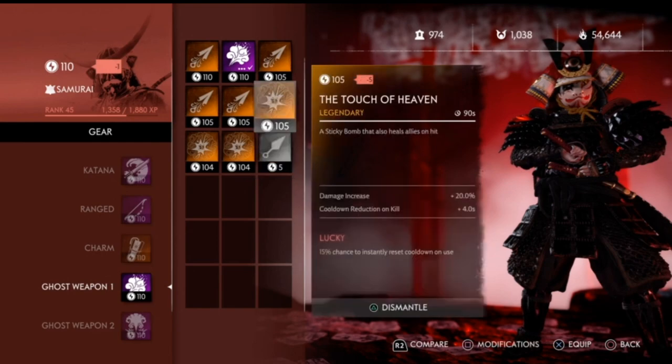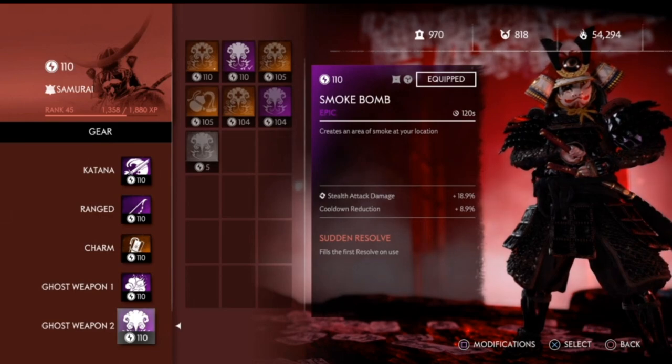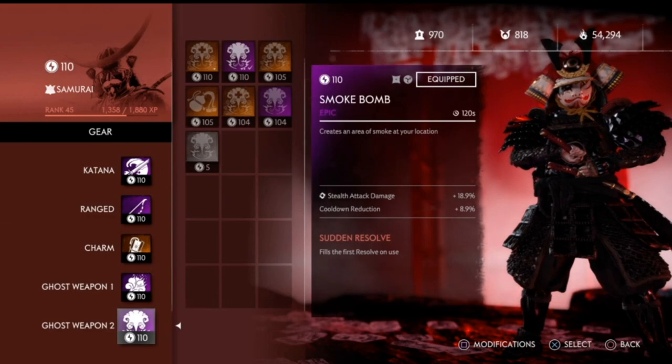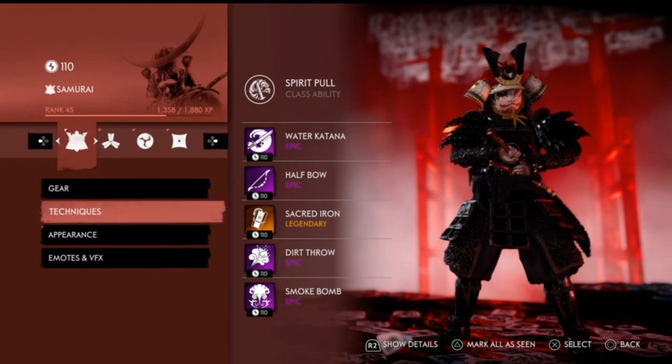I use dirt throw — I literally cannot switch off it. Moving over to my smoke bomb, it has a 120-second cooldown and creates a smoke cloud so you can do stealth kills. I have stealth attack damage and cooldown reduction of 8.9%, which lowers cooldowns and boosts stealth attack damage. I also have Sudden Resolve, which fills the first resolve slot every time I use the smoke bomb.